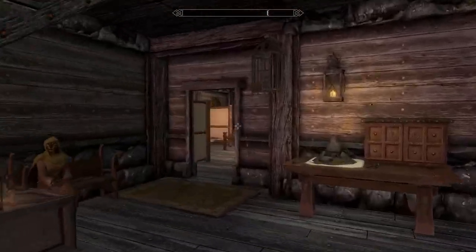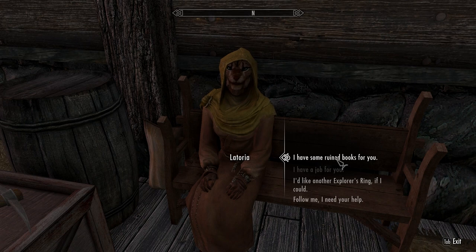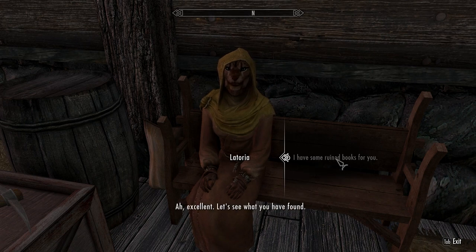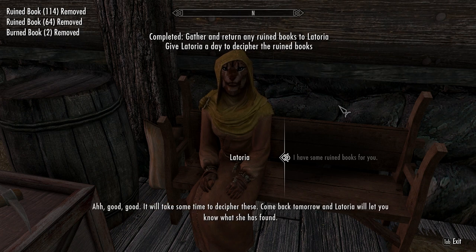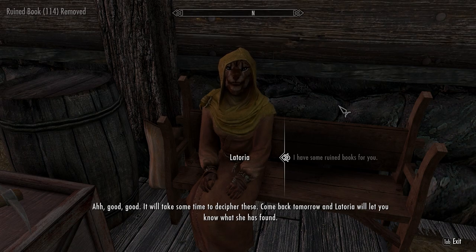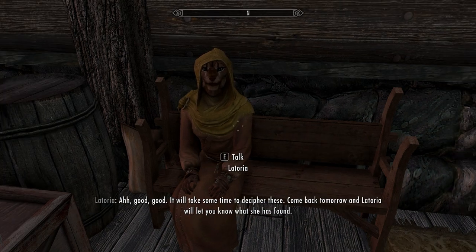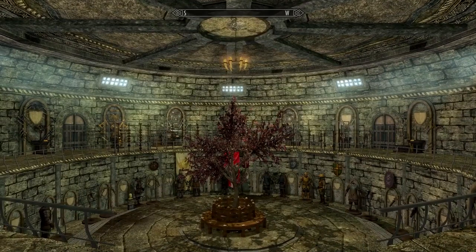That's really all there is to see in the Explorer Society. Since we're here, I'm going to give Latoria all the ruined books I've collected. She takes burned books too — she says it'll take some time to decipher them and to come back tomorrow. Thanks Latoria, we'll come back tomorrow and see what you found!